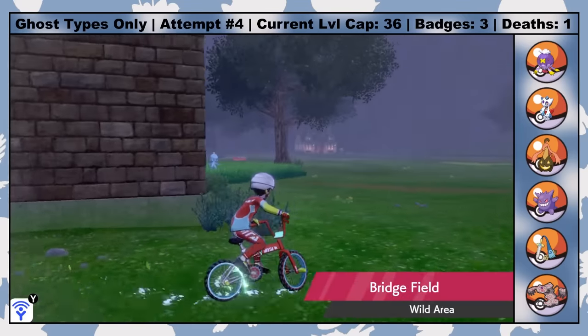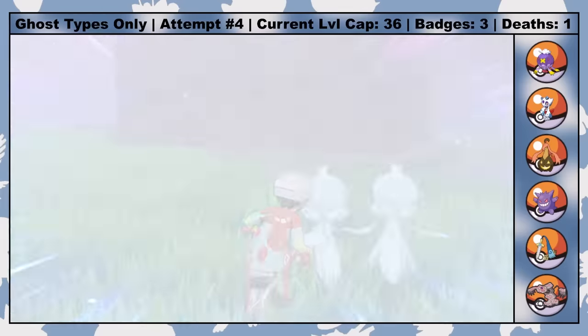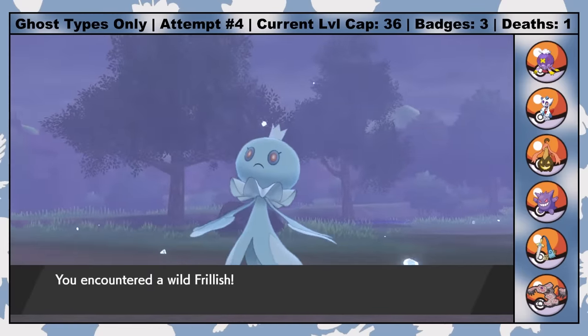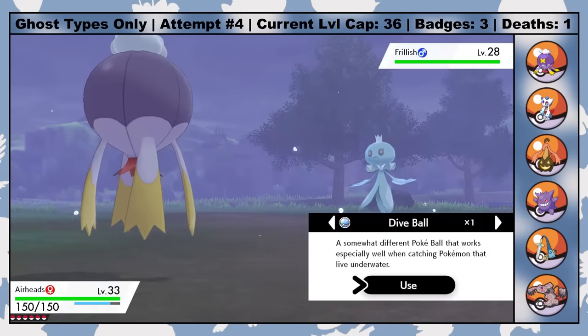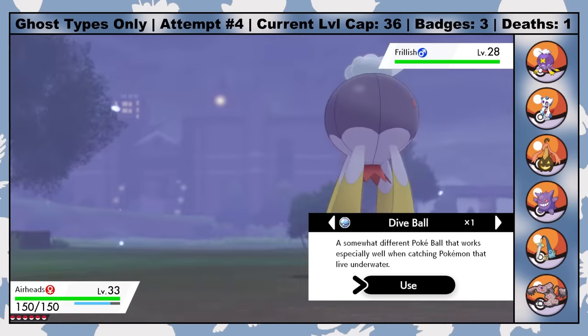While exploring the Wild Area, I accidentally find a Frillish in Bridgefield just walking around in the grass. I had no idea I would be able to get one of these before getting the duck boat extension of the Rotom Bike a few gym badges down the road. So that's pretty neat. Though since Jellybeans is another Unova Pokemon, it will be a while until he evolves into a usable form.